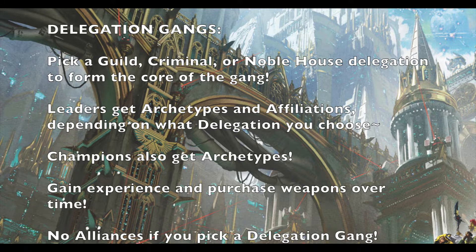When it comes to delegation gangs, you pick from merchant guilds, criminal syndicates, or noble houses and use those delegations to form the core of your gang. Leaders get archetypes and affiliations depending on what delegation you choose, and champions also get archetypes, allowing for a lot of customization. Archetypes determine primary and secondary skills, while affiliations determine what weapons and equipment you can access. Members gain experience and can purchase weapons over time just like any other gang — but remember, taking a delegation outcast gang means no alliances in the future.